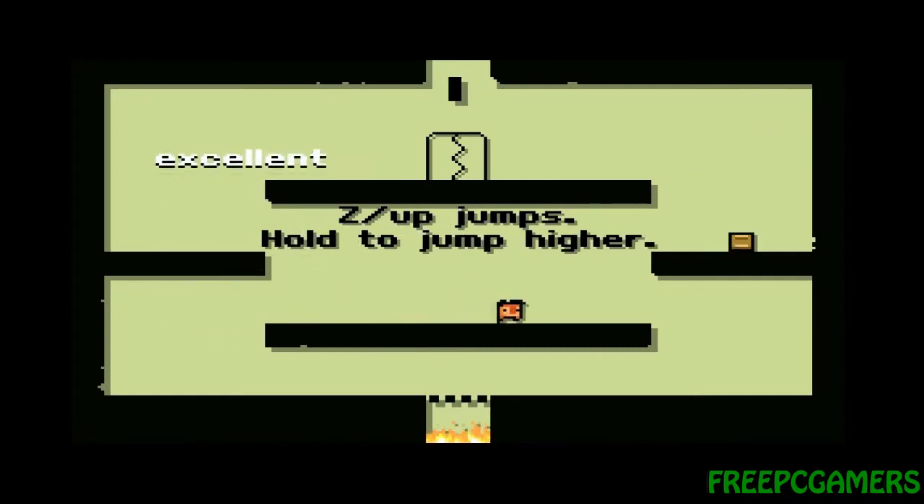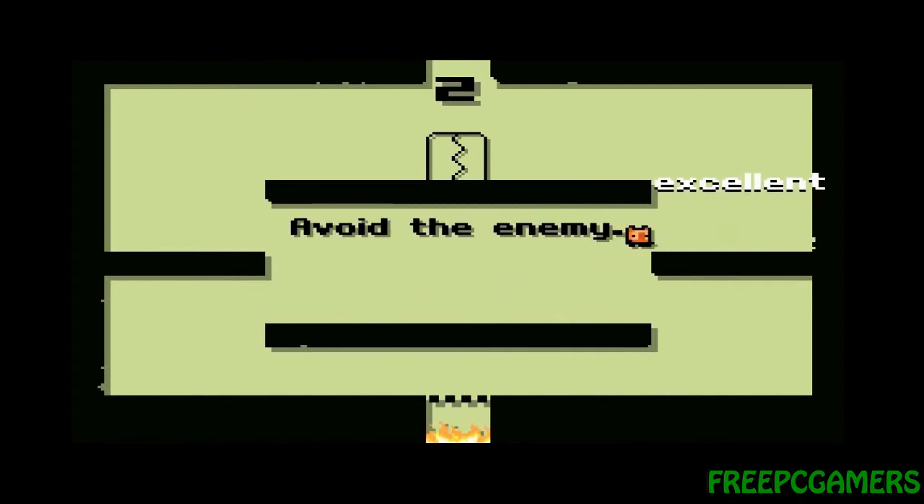Basically the aim of the game is Z is jump, hold it down to jump higher, and it's just about collecting these boxes and avoiding the enemies as well. I don't think I'll get that pit at the bottom as well.